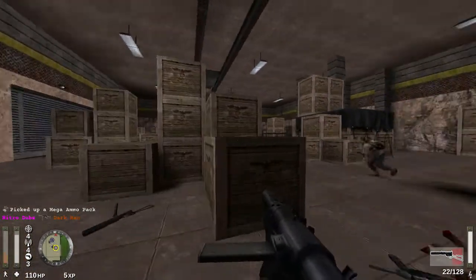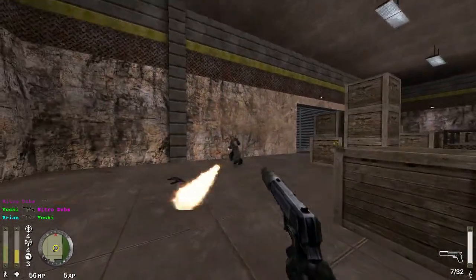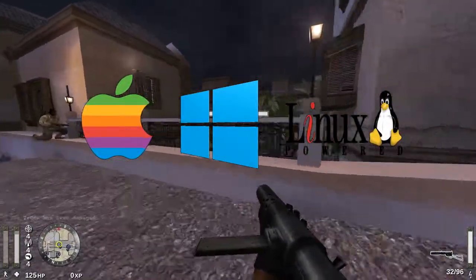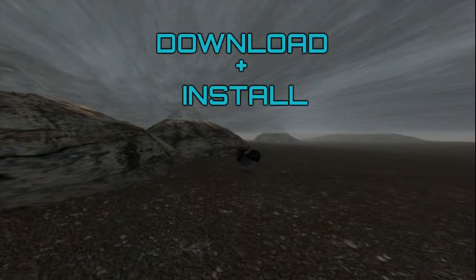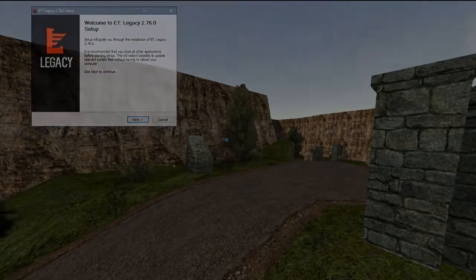Think of it as the same Wolfenstein but with improved graphics and features, and they're still making updates and working on it to this day. Legacy is available on Mac, Windows and Linux systems. Click the link in the video description and download your installer. Run the program and you are ready to start.